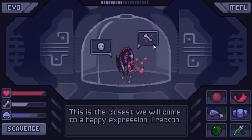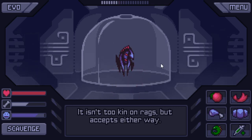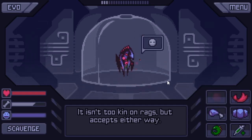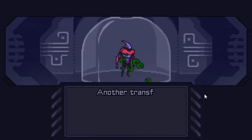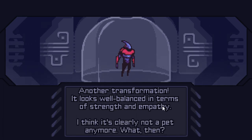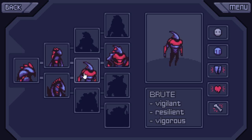Also some fruit. I think it's trying to communicate hunger at the moment — otherwise it's a bit wary. Let's give it some fabric — makes it hungrier, but it seems to be a lot happier. More food, more fruits. It's very happy at the moment. Let's give it a toy. This toy is ravaged — is this some kind of hunt training? Whatever works, let's do that again. And it's evolved. It looks well-balanced in terms of strength and empathy. Oh, this might be the drood then — might have actually got it back on track. I think it's clearly not a pet anymore. A potential ally to humanity? What's left of it, anyway. Yeah, we've gone down the middle route. This is another brute.